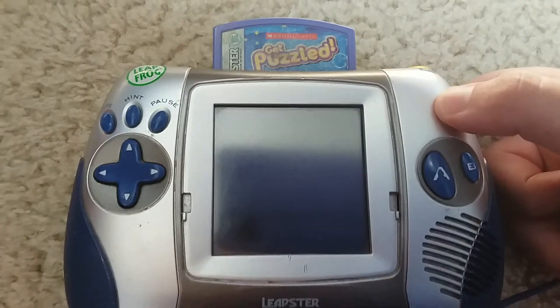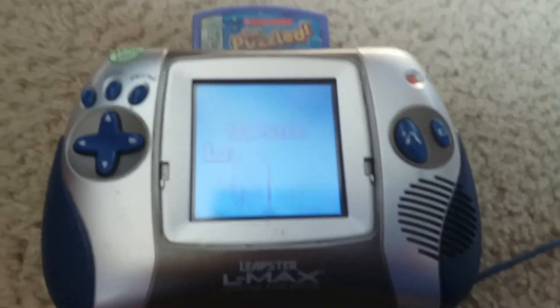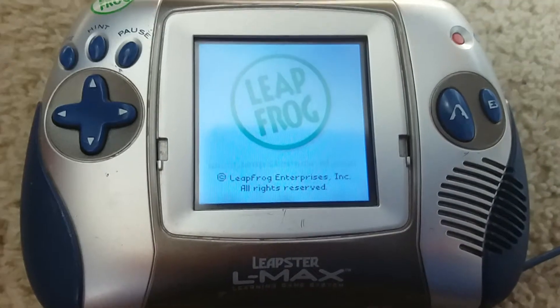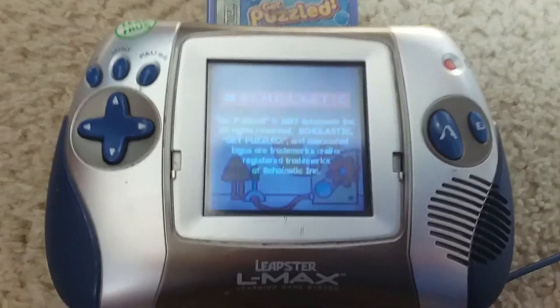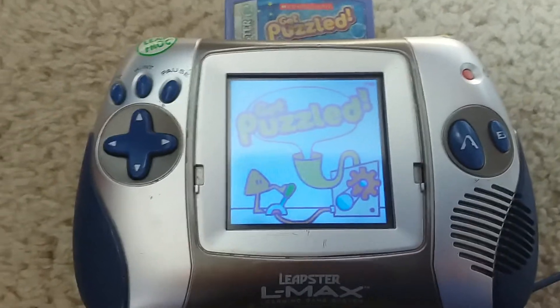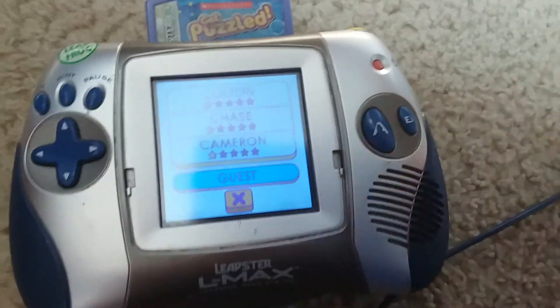Anyway, today we're going to be doing a Leaster Demo of Get Puzzled. By the way, the Cruiser 1962 vinyl from 1986 on Discogs got ordered like on Saturday, and I'm very happy that it got ordered. Anyway, let's go into the game like always.